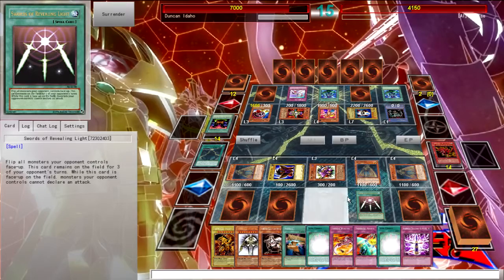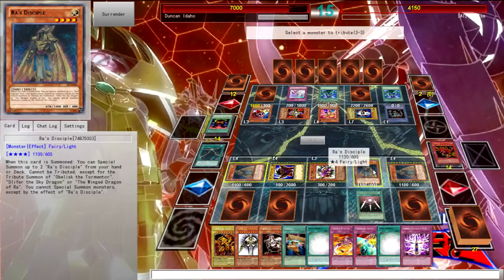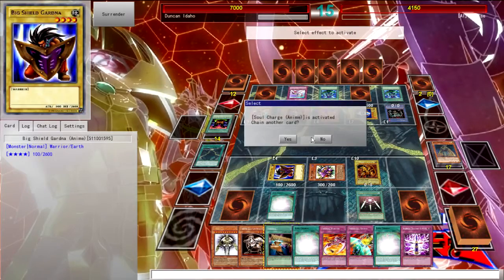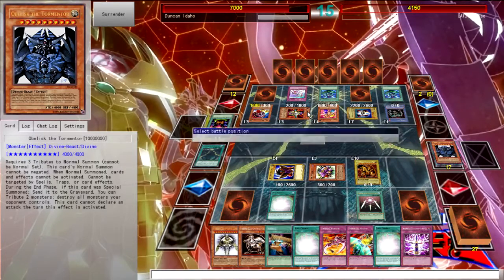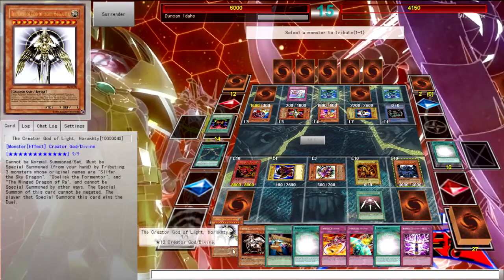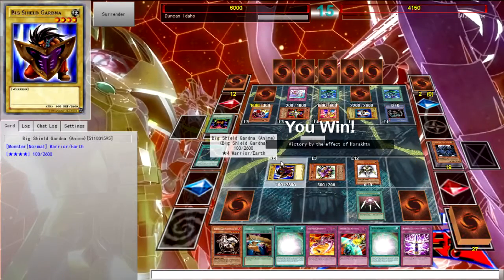Much like with Exodia, this deck is meant to summon the God cards quite fast. I won't activate Ra's effect because it's counterproductive to me. Now I activate Soul Charge and summon Slifer and Obelisk, then special summon the Creator God of Light, Horakthy — and bye bye Pegasus!